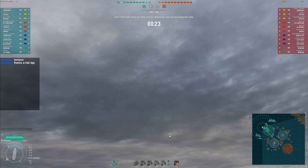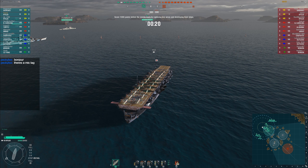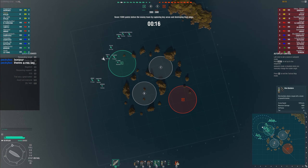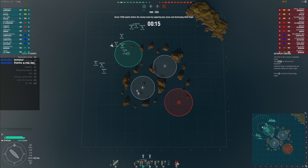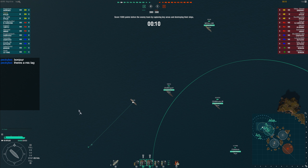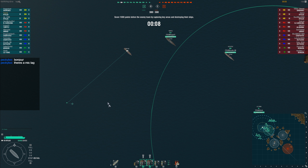Worth noting, on the cruiser side: NAB have gone for two Kutuzovs, while Pravda have gone for two Chapayevs. So NAB have got that smoke advantage. If Pravda can get those Chapayevs in a good position though — which they will have a lot of options for given the amount of islands — maybe that will be important to counteract that smoke. There's a lot of cover on this map.